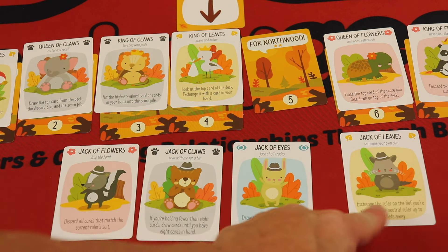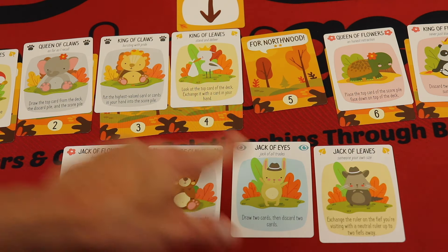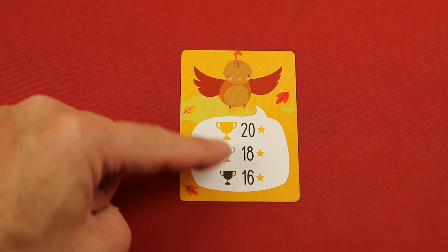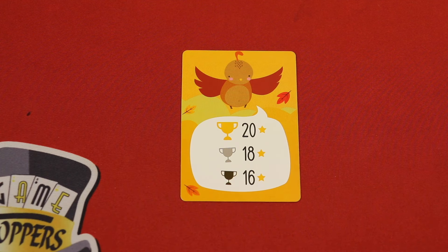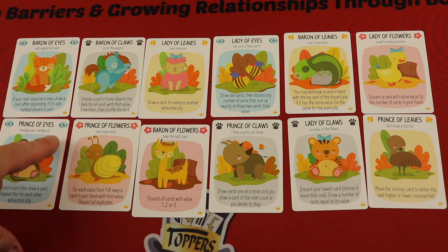These four default characters are really important because they're what you'll have every turn of the game — but they can be completely randomized for different abilities each game. That's how you play the basic game. At the end you count up all the points and you're trying to hit an easy, medium, or difficult threshold. There are also 12 advanced cards with a special symbol that have more complicated abilities you can mix in for different setups, giving you even more variability.